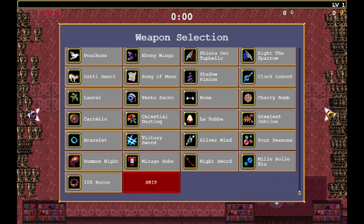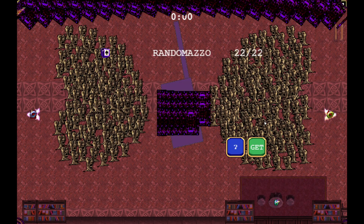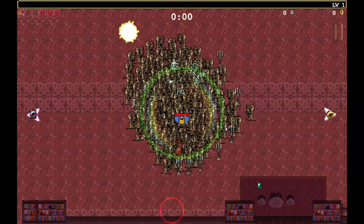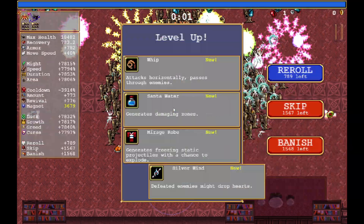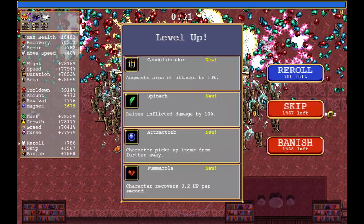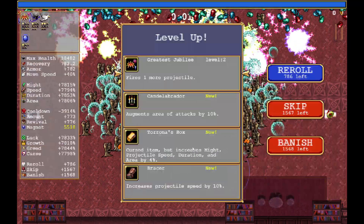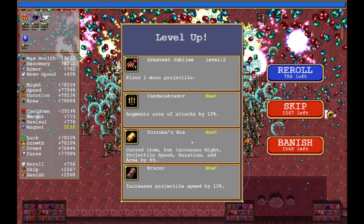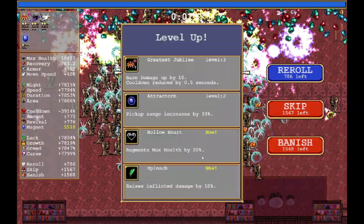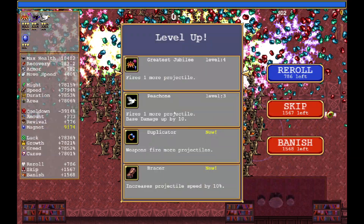Now we are in right away. For my first weapon, I'm going to take the Greatest Jubilee because this is my gold farming weapon of choice. And then I'm going to go ahead and take Wicked Season, and then we want the Ebony Wings. I'm going to re-roll until I get the Pigeon — there it is. I'll fill this out with my standard gold farming things. I'm not going to take Toronto's Box or Curse this time because I want to keep the map a little bit more clear so I can see what's going on.